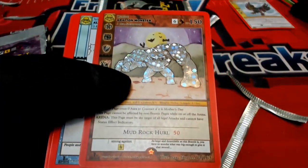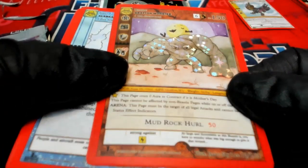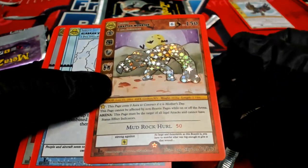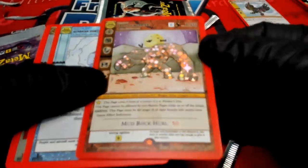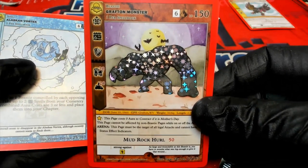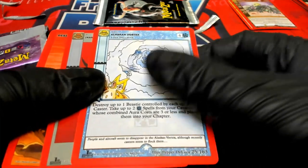It's a reverse holo — it's a grafted monster. Watch out for the mud rock hurl, and his seem to have a high point value. The last one only had 20, I think, and 150 is the biggest point value I can think of seeing. Maybe that's really relevant to the value — I don't know if it would mean more value.